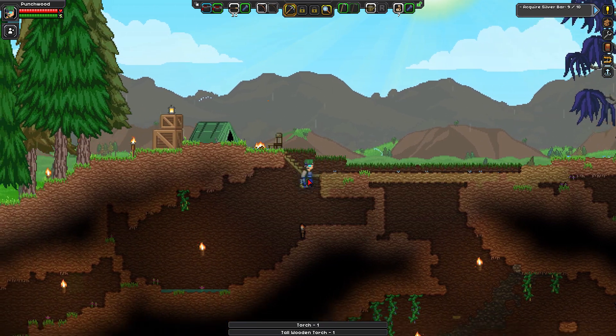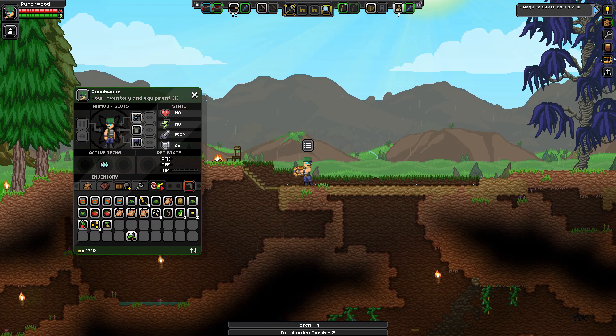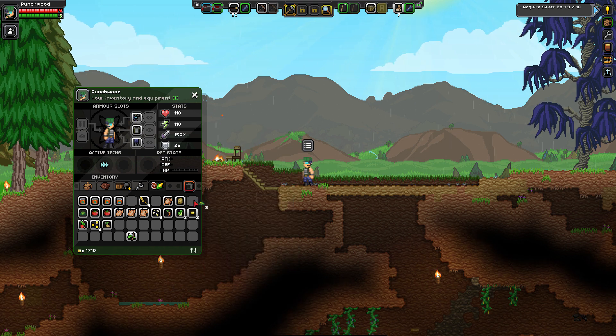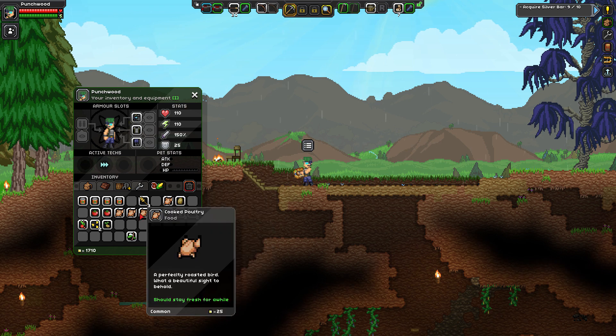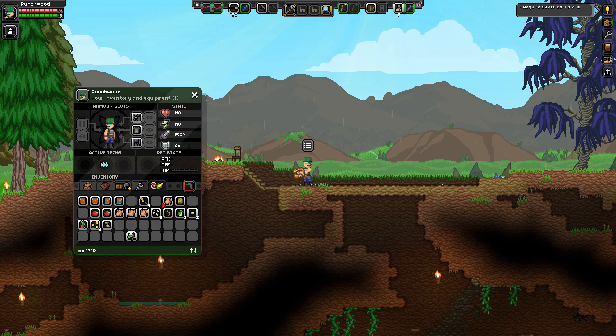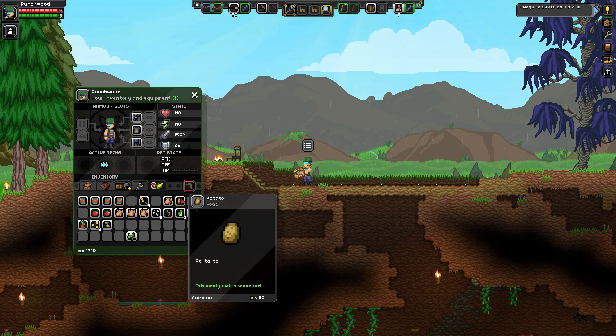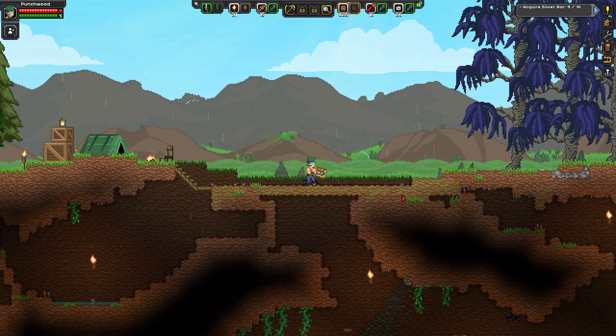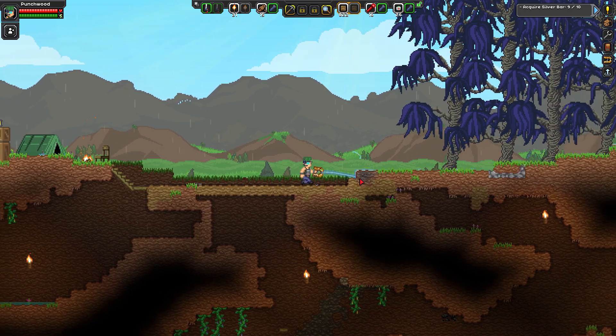We might as well throw some food down here while we're at it because the food is actually spoiling - see right here, rotten food, it's junk and not edible. We'll toss it in the incinerator. Items tell you how well they're preserved - this says 'should stay fresh for a while' and over time it gets worse. Canned goods and potatoes are extremely well preserved. I've got a bunch of seeds - if it's raining we don't have to use the watering can, and that's why we love rain.